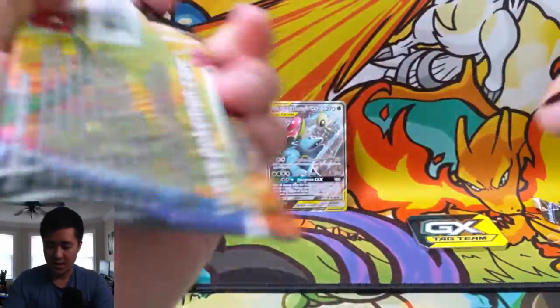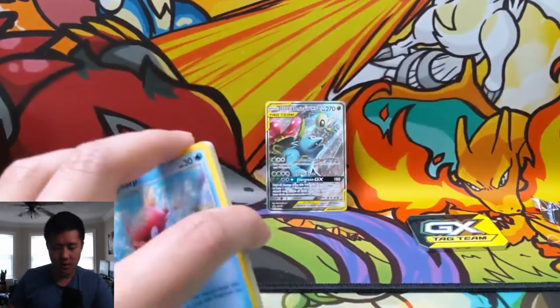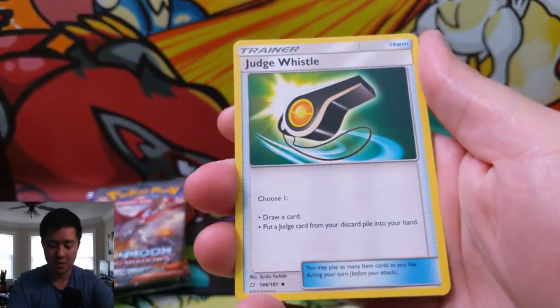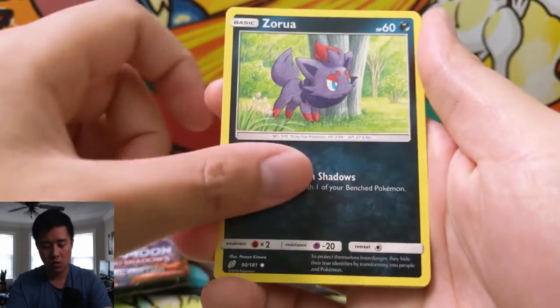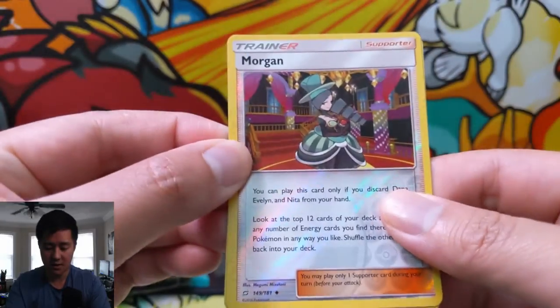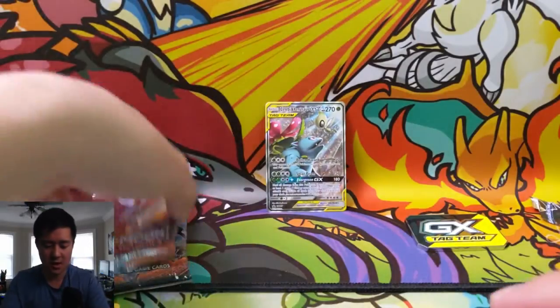Help me celebrate by hitting that like button down below, and you'll find some links in the description including a link to our eBay store if you want to support the channel. We have Persian, Magikarp, Zorua, Larvitar, Psyduck, Vullaby, Morgrem reverse — and a Lapras. I always like the idea of Lapras but it didn't do anything competitively.